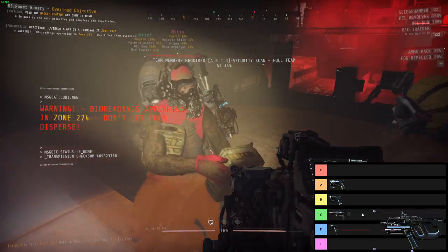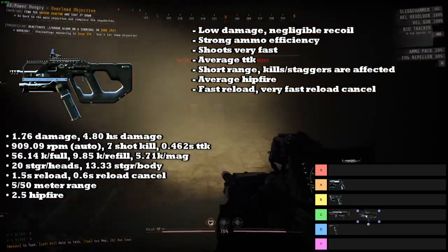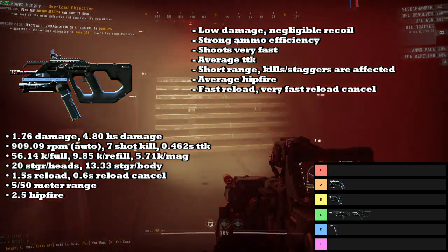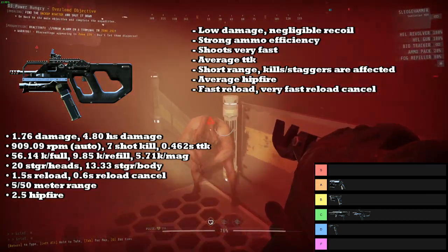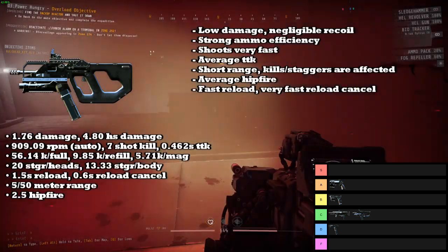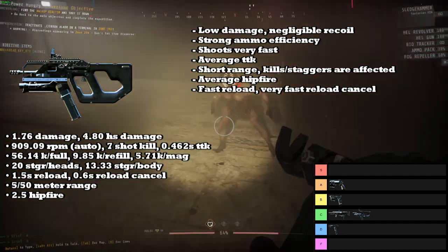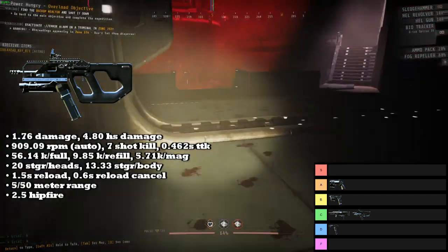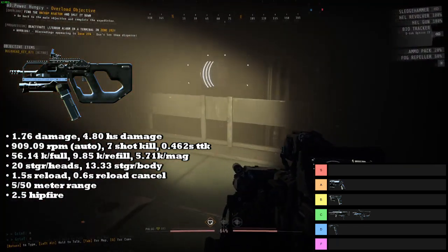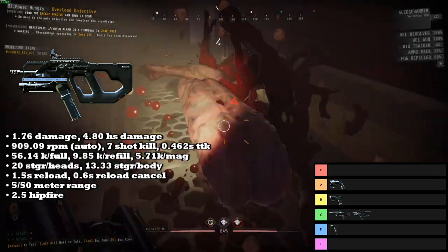Next up we have the SMG, and the SMG is going into the C tier. The SMG does low damage and much like the Bullpup Rifle, has negligible recoil — just a laser beam. It also has strong ammo efficiency and shoots very, very quickly. It has an average time to kill, but unfortunately has short range, so if you're shooting past 8 or 9 meters your kills and staggers will be affected. It has average hipfire, a fast reload, and a very fast reload cancel. While the SMG is a direct upgrade from the Machine Pistol, the Carbine is still a direct upgrade from the SMG, and the SMG is outclassed by many single-fire weapons even at close ranges.